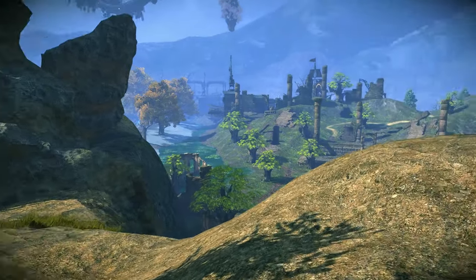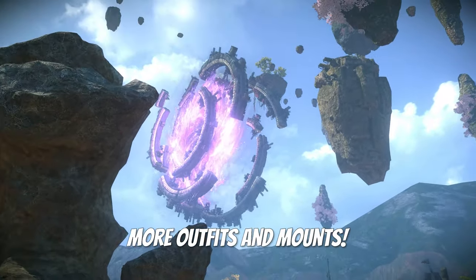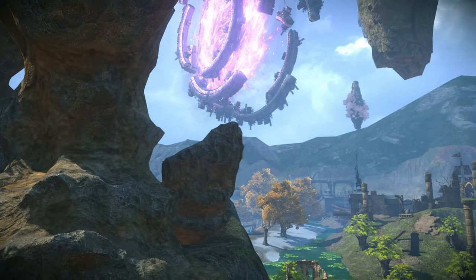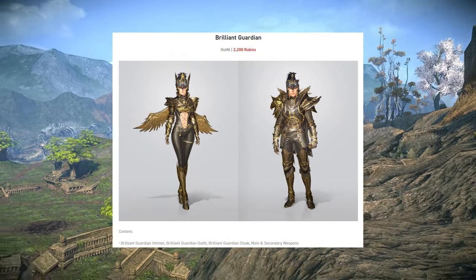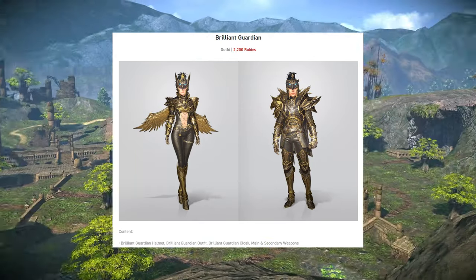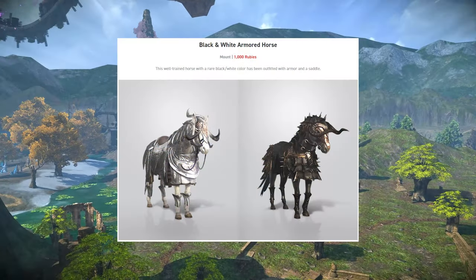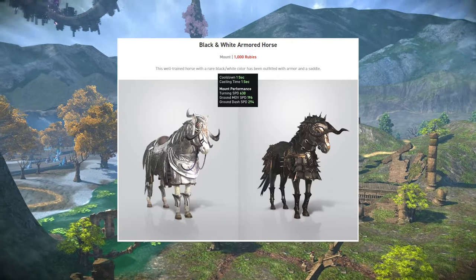Now before we jump into the leaderboard event, let's talk about the ruby shop changes. As mentioned before, the Halloween items, the outfits, and the mounts were removed from the shop. There was a new outfit added — the brilliant guardian outfit — which has minor changes in regards to your class and is offered for 2200 rubies. The black and white armored horse mount was also added for 1000 rubies.